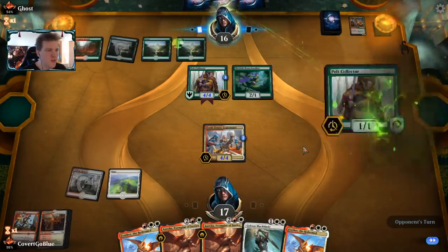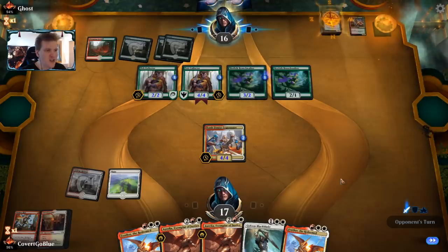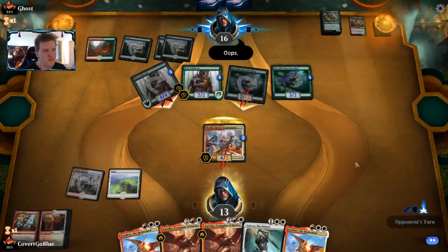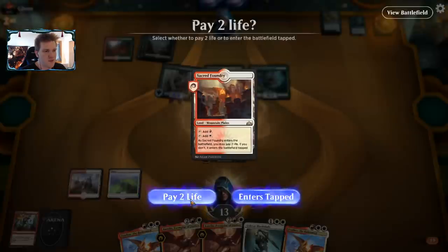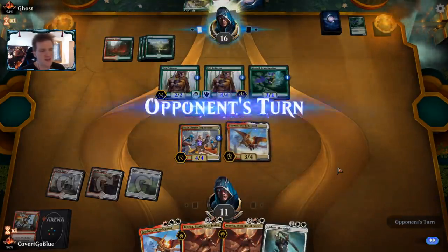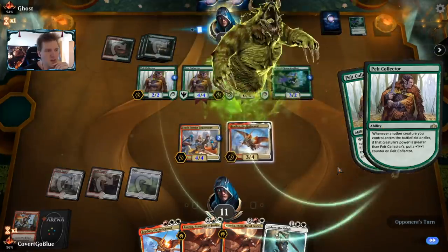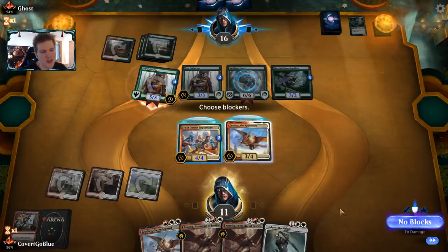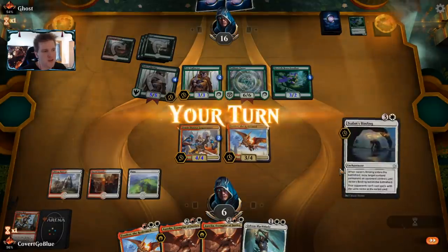It was a huge mistake not to play Reckless Rage on my upkeep, but here we are — learning. The Pelt Collector keeps getting bigger and bigger while I'm mana screwed. We take the block instead. The opponent accidentally attacks with a creature, then we shock for two and play Feather. It's not even that impactful now that we've spent the Reckless Rages, but we had to. We need to draw another Reckless Rage off the top or something to grant indestructible.